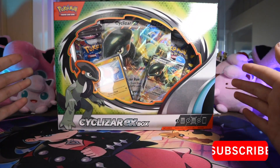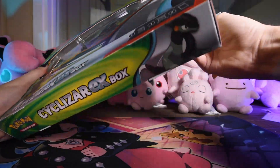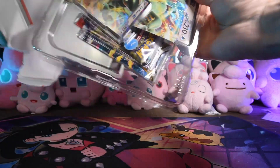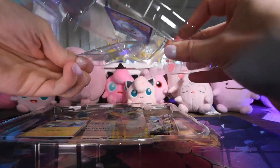Hello, today we're opening up the Silizar EX box. This is a Scarlet Violet box — I'm pretty sure there's Sword and Shield in here too. Alright, pop it and drop it. We'll do that twice, actually.